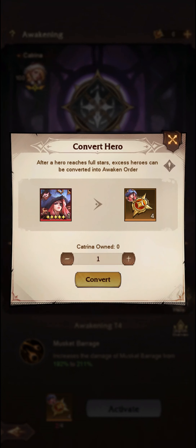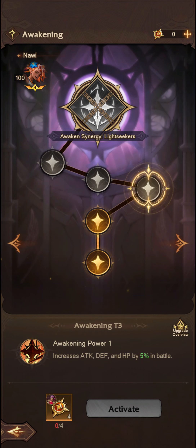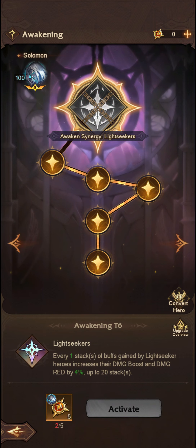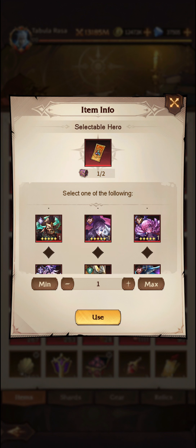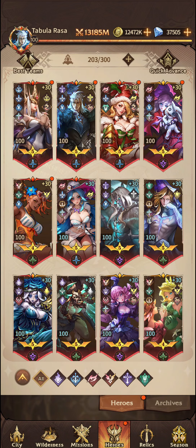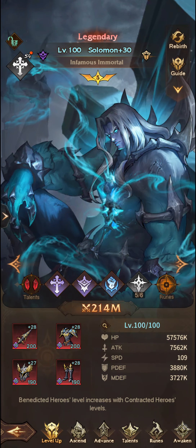However, if I go to a hero that I do have a copy of — let's go ahead and get Solomon Awaken to Lightseeker. I do in fact have Solomon here. Let's go ahead and purchase one Solomon, use one of these tickets on Solomon. Then we jump into our Heroes tab, click on Awaken, and go to Convert Hero. This Convert Hero option is only available if you have a hero up to 15 stars.